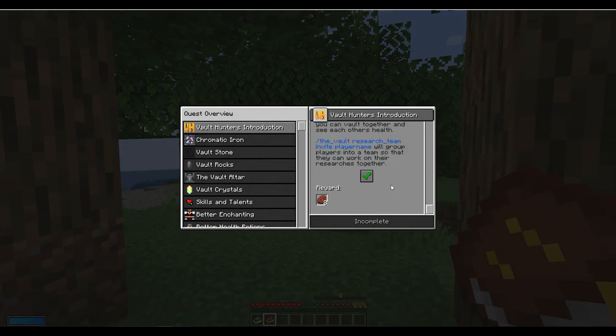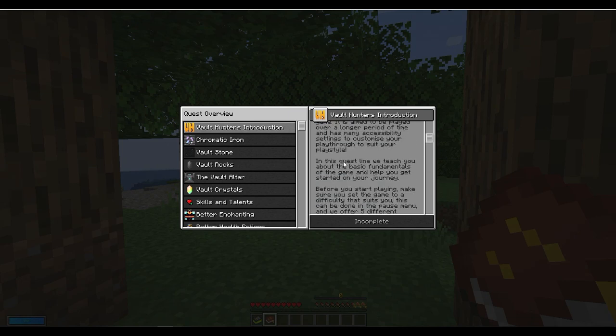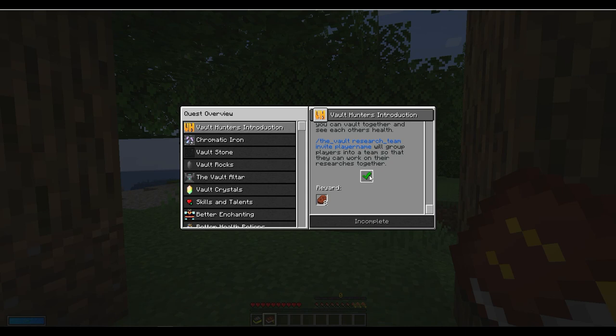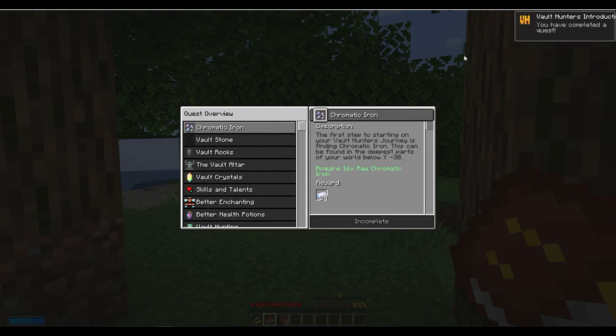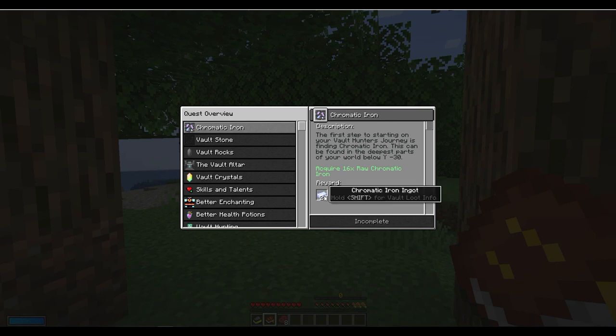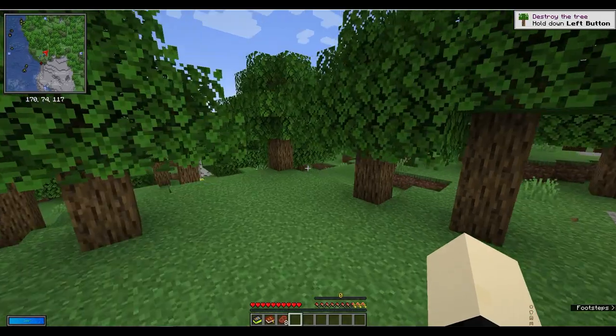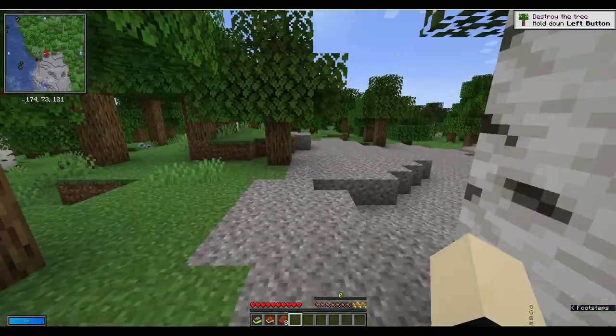It's very lore-heavy in Voltantus. There's a bit here that explains it, but we've been through this. I don't know if this questline was in the last thing, but it helps. Our first task is to get 16 pieces of chromatic steel.